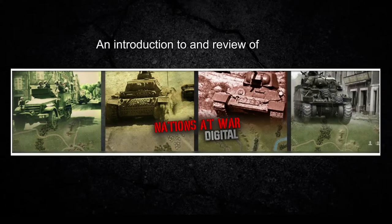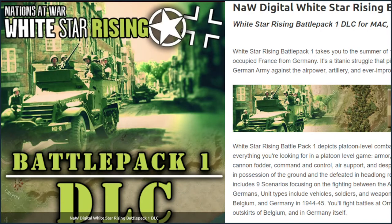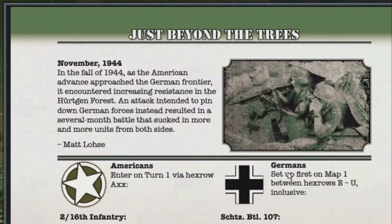Greetings Hex and Counterplayers, welcome to my look at Lock and Load Publishing's Nations at War digital offering through their DLC White Star Rising. We are going to have a look at the scenario 'Just Beyond the Trees', which places us in the infamous Hurtgen Forest in November 1944.